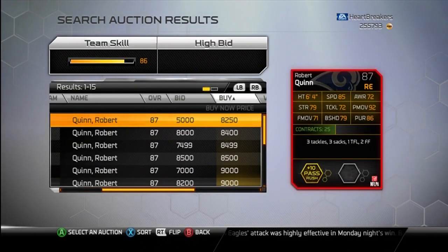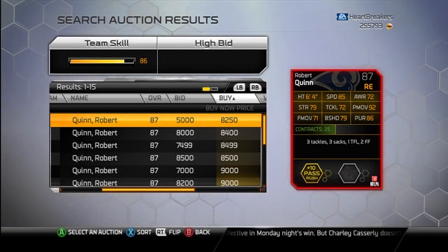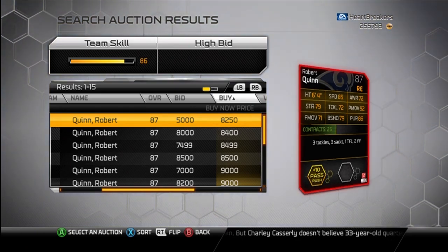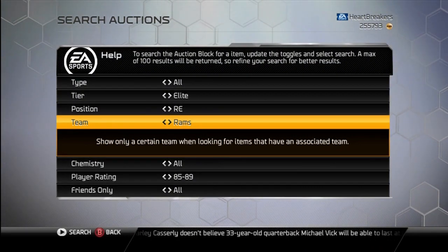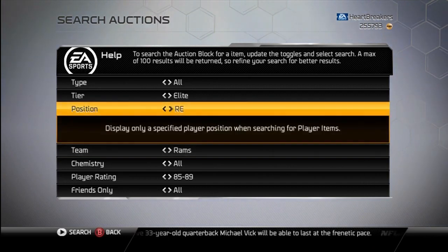Robert Quinn — I actually picked him up for, I think, six or something, so I kind of saved some money. I am doing pass rush, so that's why I picked him up. The coaches really help. It lets you kind of diversify your team, and so that's kind of what I'm trying to do — get the cards I don't really care about and then diversify the rest of my team.